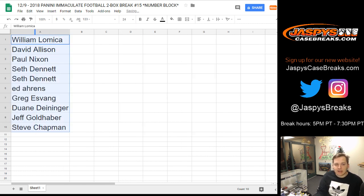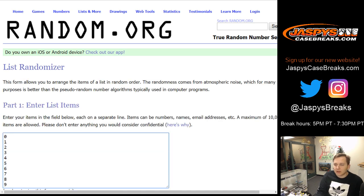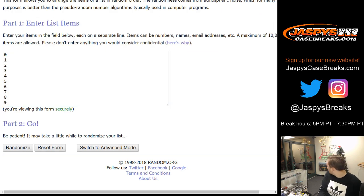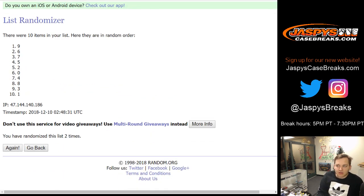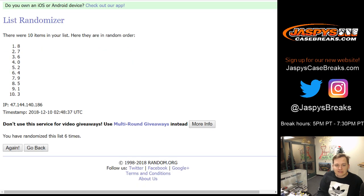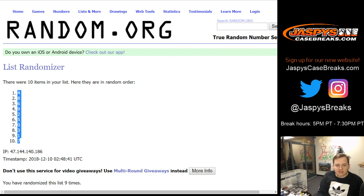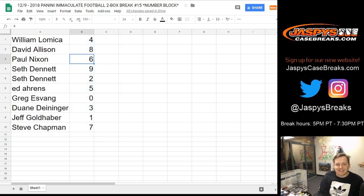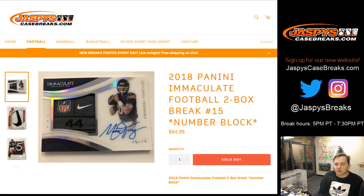Now nine times on the numbers for this one. Nine times — one, two, three, four, five, six, seven, eight, and nine — four down to seven. William L got number four, David A eight, Paul six, Seth nine and two, Ed five, Greg E zero, Duane with three, Jeff with one, and Steve with seven.